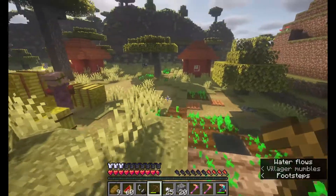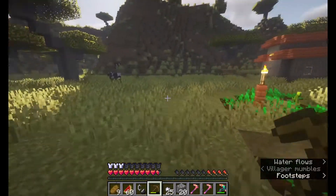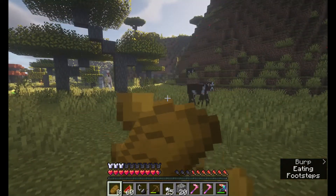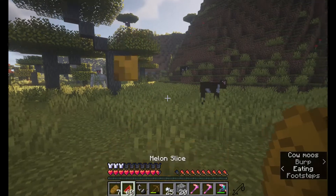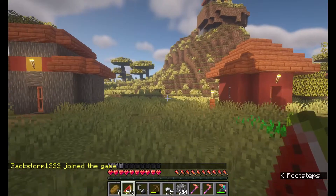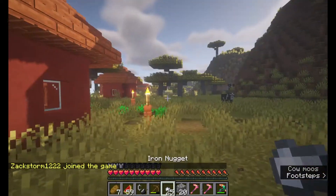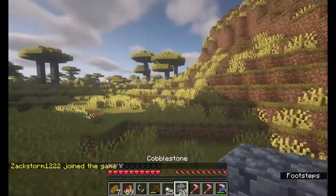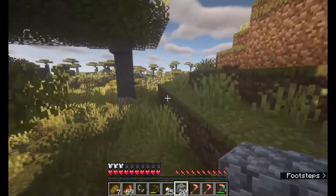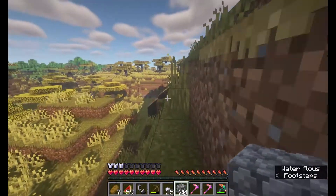Now that we've got our cobblestone, we can go ahead and start making our tools. And there's my brother — he just joined the game. I'll go find him and bring him over here. I do forget where the spawn point is — I could just TP him to me, but I'd rather go find him.